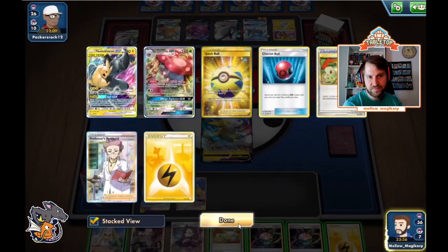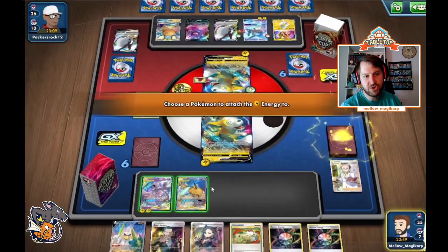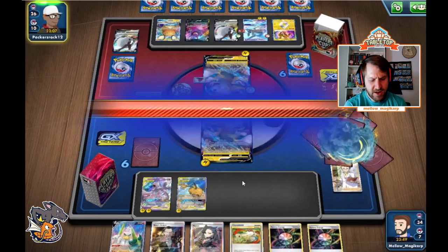We get saved with a top deck. We're going to go grab a Vileplume and bench the Raichu. Benching the Raichu is a big deal here — they've shown me they have a Psychic attacker. I don't want to over-invest in Mewtwos; that would be a big issue. We want to get a Raichu set up just in case they play other Psychic attackers or their own Mewtwo. Now we have a Boss for next turn. We attach an Electrify, put one energy there, and put one on the Raichu.